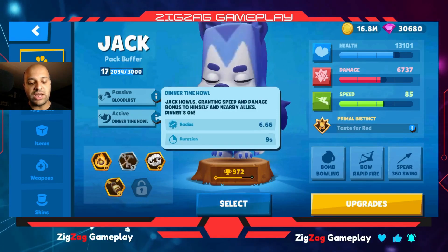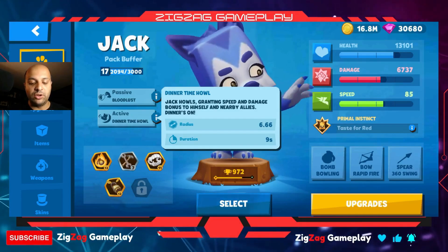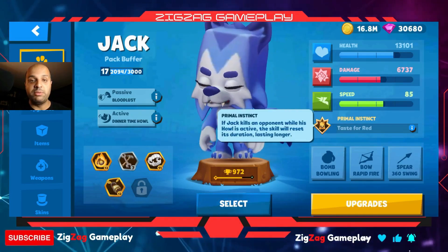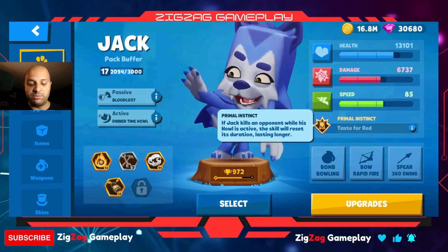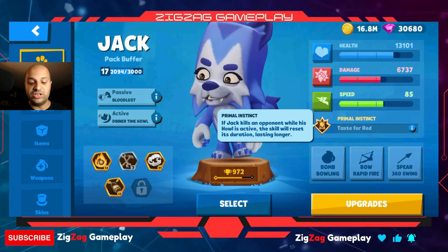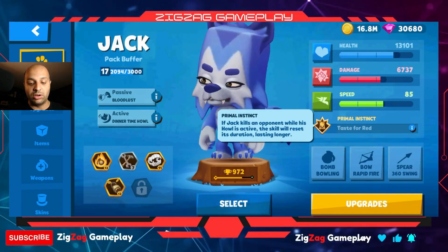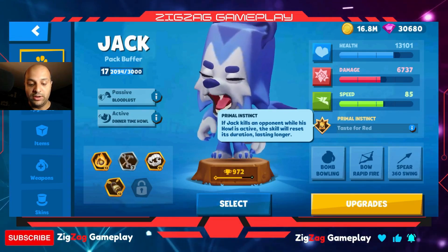The active is that Jack howls, granting speed and damage bonus to himself and nearby allies — 'dinner zone,' whatever that means. The primal instinct is called Taste for Red, which means if Jack kills an opponent while the howl is active, the skill will reset its duration, lasting longer. So basically his active just gets a little bit longer.